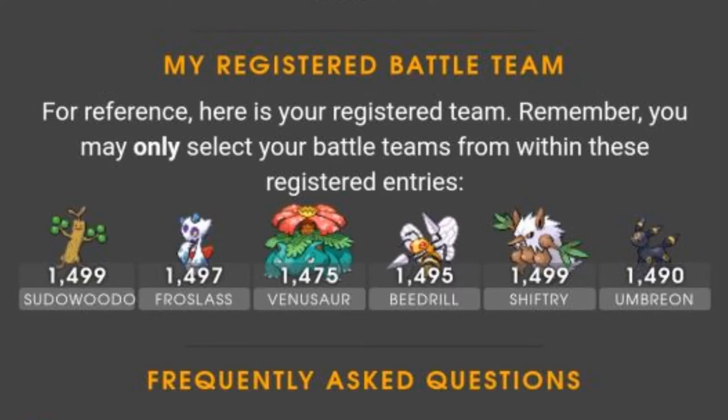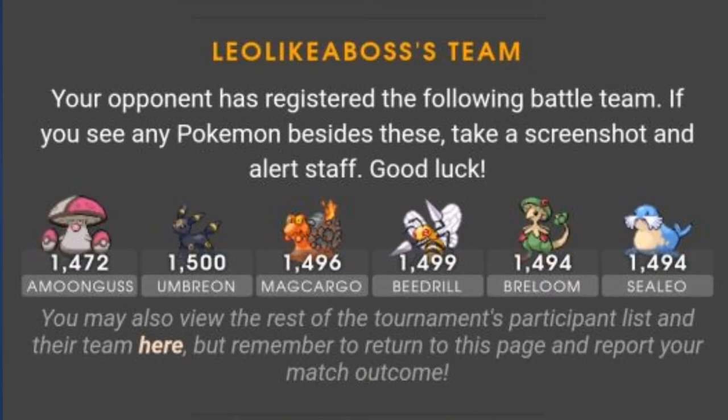For my team I decided to go with Sudowoodo, Froslass, Venusaur, Beedrill, Shiftry, and Umbreon. I'll be showcasing battles from the first round — a best-of-three against a fellow trainer by the name of Leo Like a Boss. I have his team listed on screen as well. With this being my first tournament I was really nervous; I didn't think I was going to do that well, but I honestly ended up surprising myself.